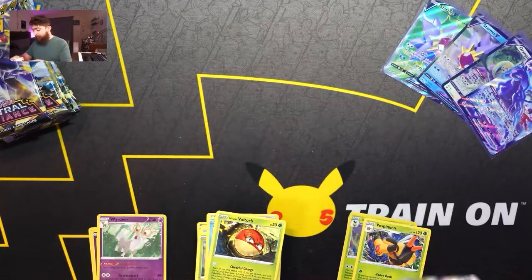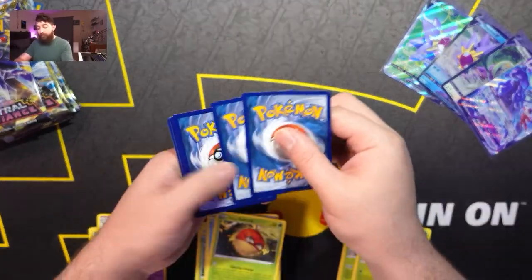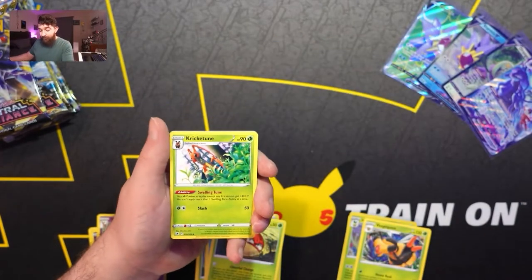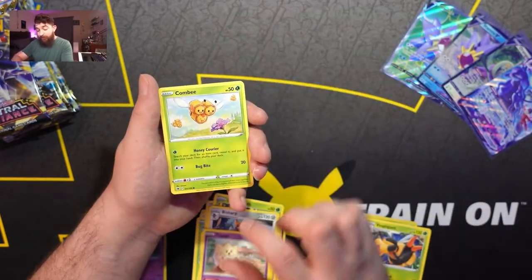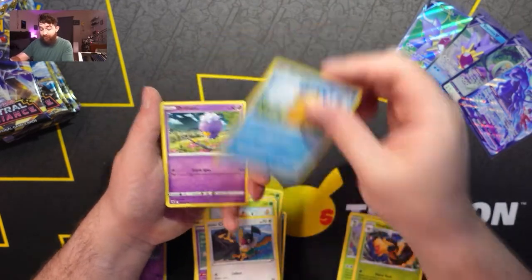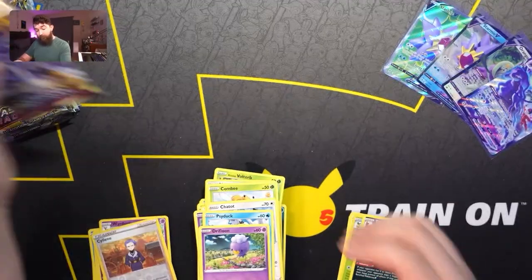Moving on to the next pack. Code card — Steel Energy, Kricketune, Spicy Seasoned Curry, Togepi, Combee, Chatot, Psyduck, Drifloon, Sylveon, and Hisuian Arcanine for our rare.